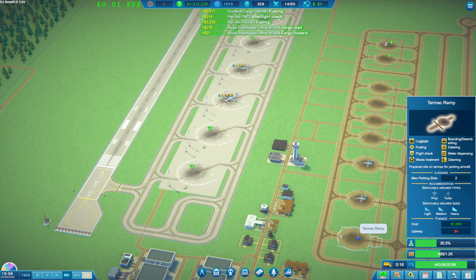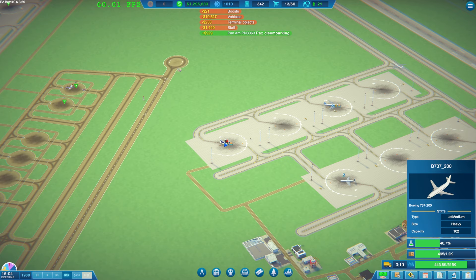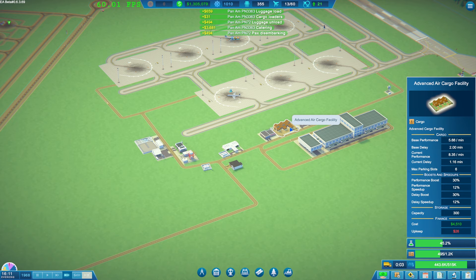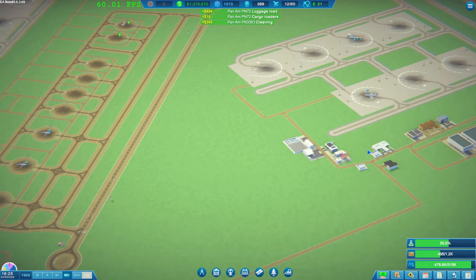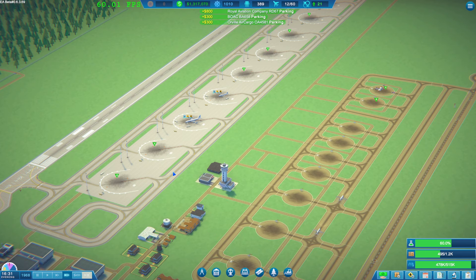At least we're making money anyway. I don't think there's anything else I can do other than move the building closer to the ramps. Right, okay - awesome.